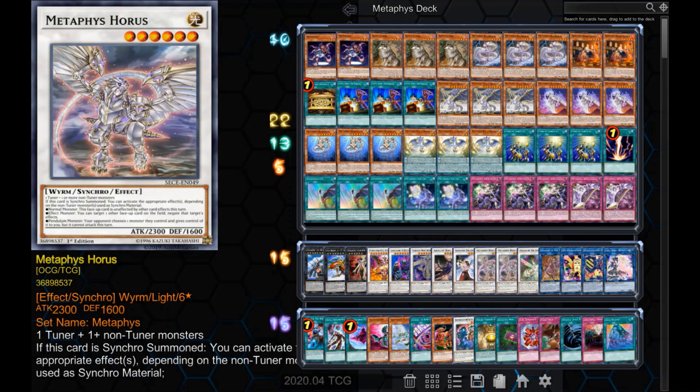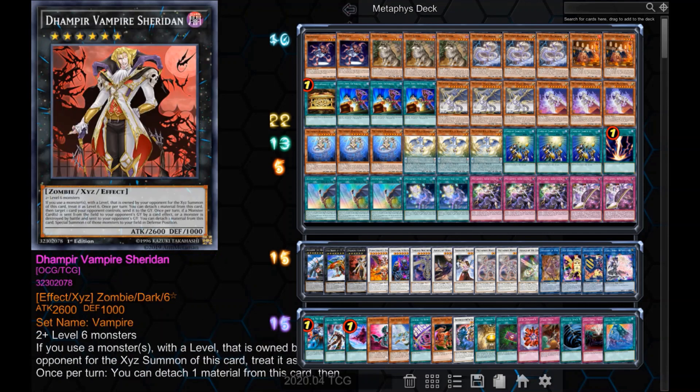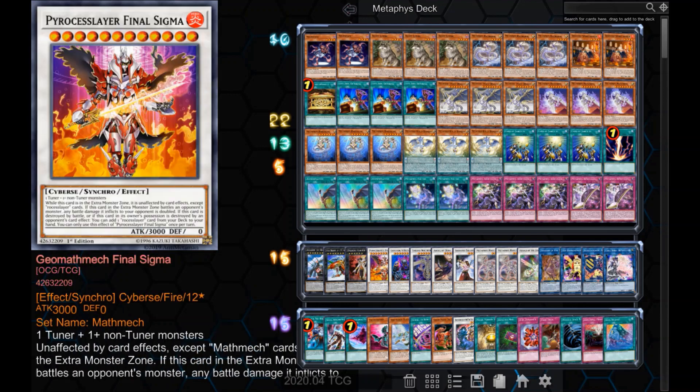The only extra deck Metaphys monster, Metaphys Horus, I play 2 of — because 1 isn't enough, and if you've summoned Metaphys Horus 3 times in a game, you probably already won ages ago. Unfortunately, our opponent chooses the monster they give to us, but if they choose a monster with a level, we can overlay Horus and their monster to make Dhampir Vampire Sheridan, which gives us even more removal. Geomathmech Final Sigma is a great card that can be summoned whenever our opponent gives Ragnarok an opening — summoning Tyrant Dragon or Nephthys gives us an easy level 12 synchro into this beast, which wins against some decks. It's also unaffected by our own card effects, so we can still use Asymmetaphys and summon Daedalus while this is on the field.